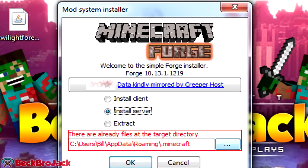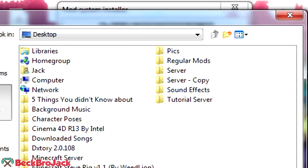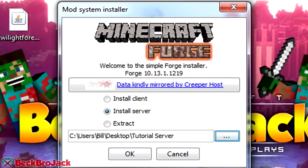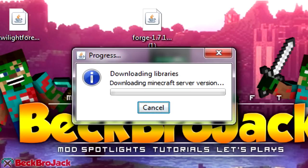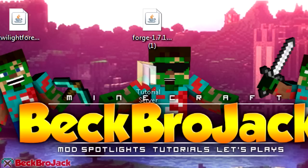Now we're going to hit this little button with the dot dot dot on it and we need to find our folder that we just created. So we're going to go to desktop, and as you can see over here it says tutorial server. We're going to hit open, and as you can see here this matches up — it says desktop tutorial server — and we are going to hit OK. So now it's going to download all the libraries and such. We are just going to wait for that to finish up. When it is done, it should say successfully downloaded Minecraft server with 15 libraries. It just says successfully downloaded, then you should be OK.